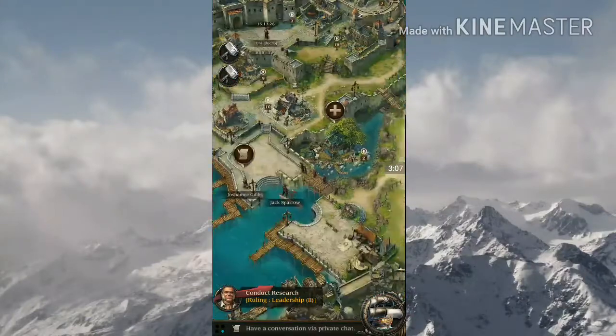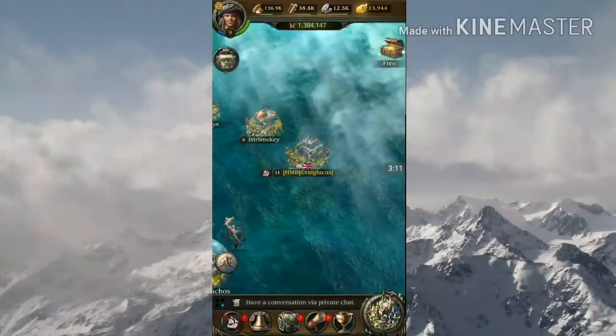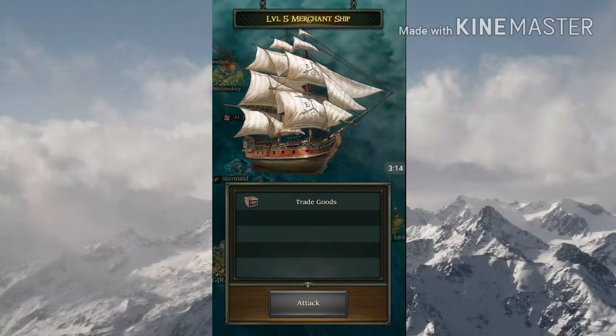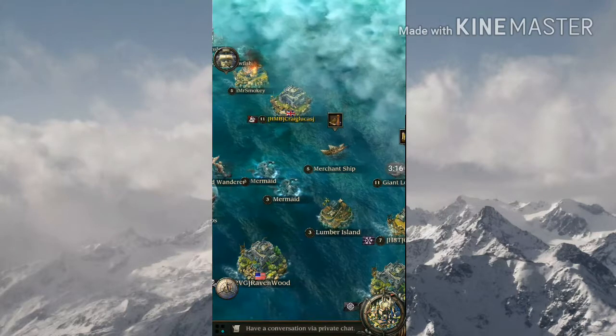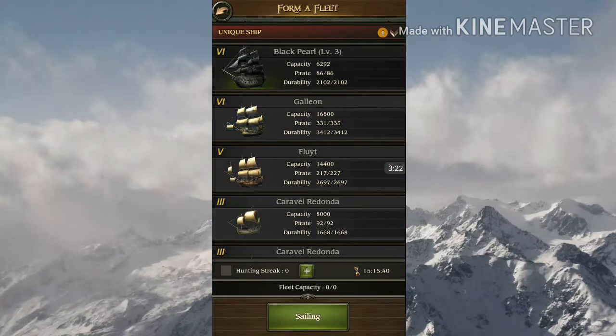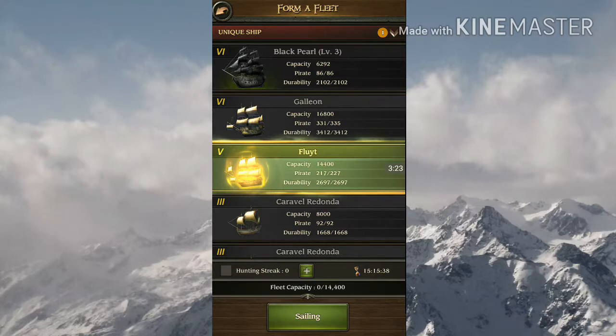Now we attack someone. Let's go and attack some monsters — monsters or ships. We need to attack a level four first. Let's attack a mermaid — easy.